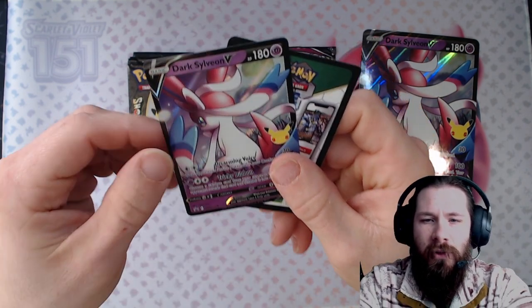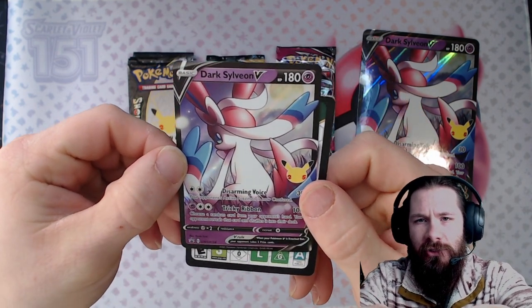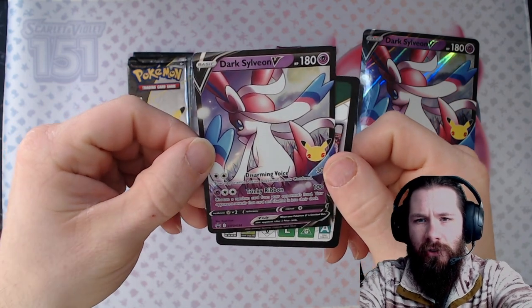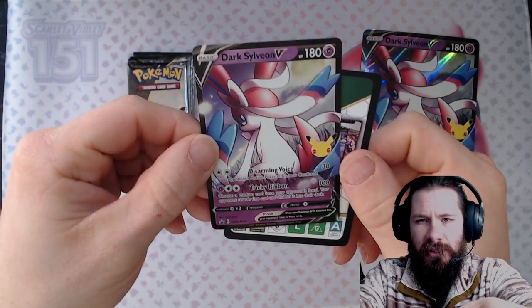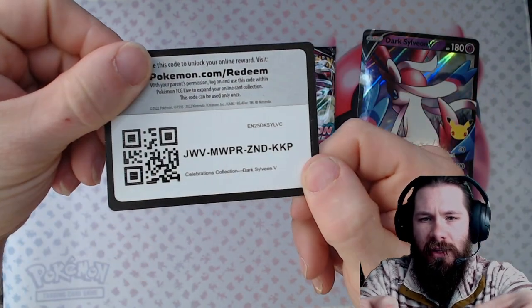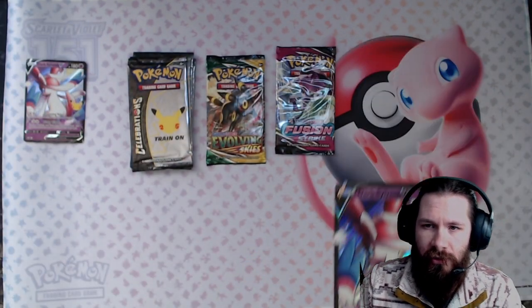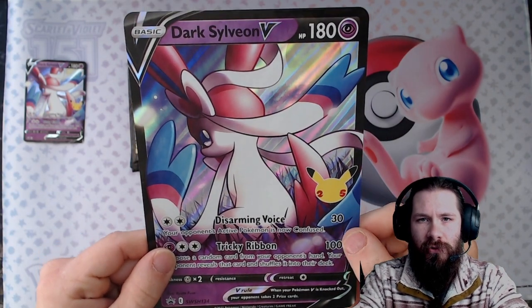We're back with that Sylveon V promo — awesome! My favorite evolution is Sylveon, and just seeing a dark version of that is awesome because the Team Rocket set is my favorite set. Here's the code card for that Dark Sylveon V collection, and get your nice looking jumbos for our jumbo collectors out there.